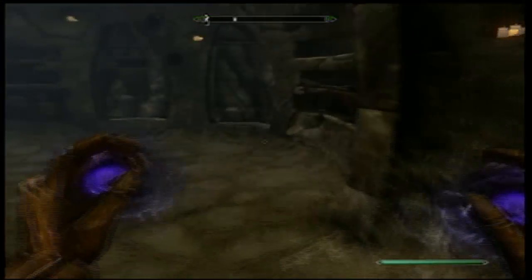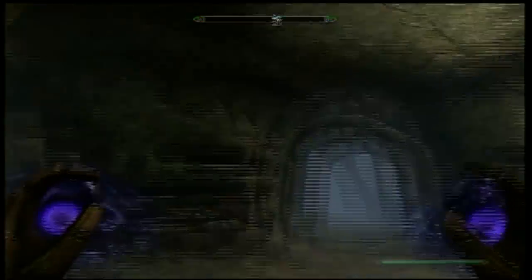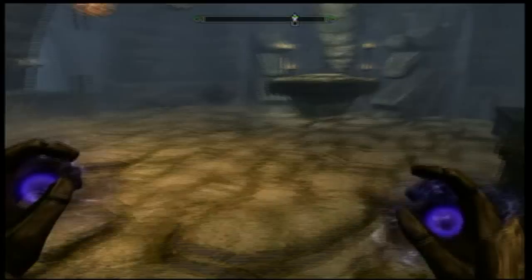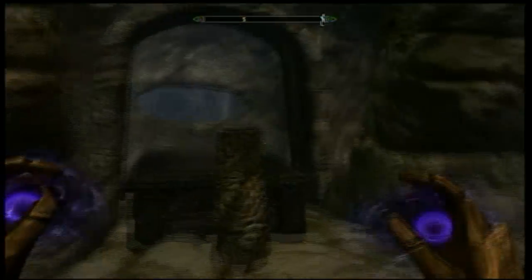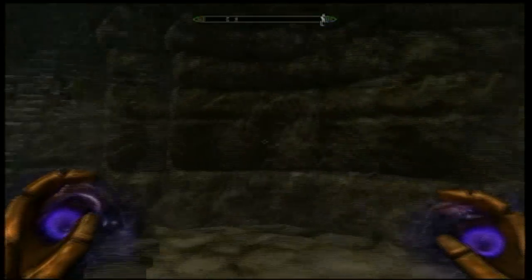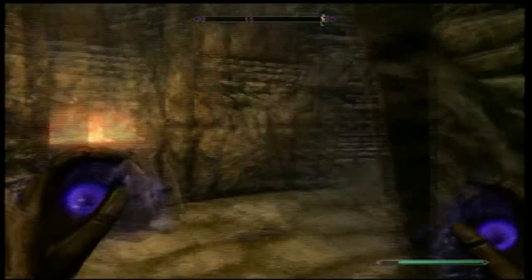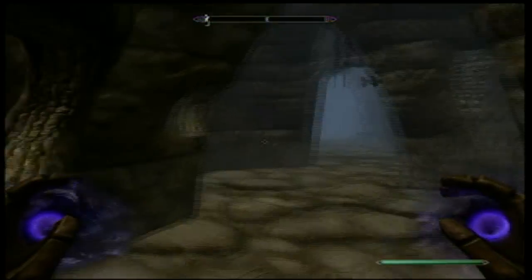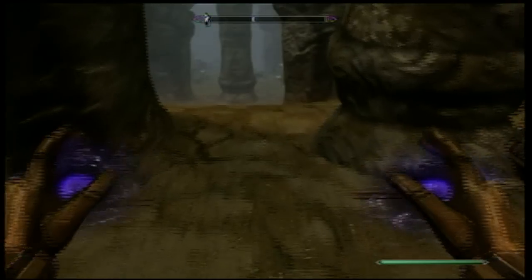There will also be a draugr scourge right here, and here's a switch to open these doors. If you come back here, there's going to be another draugr scourge — defeat him and your second vial will be there. Take all of these common soul gems off of them, because if you don't, they will breathe fire on you when you walk past. If you don't want to get burned, take them all — though it could also be used as a helpful trap.